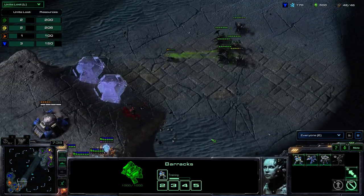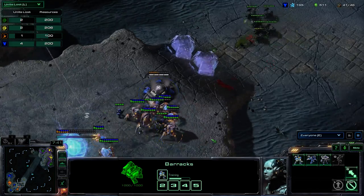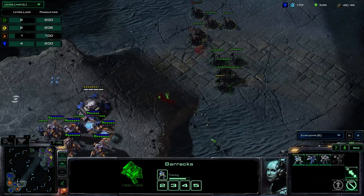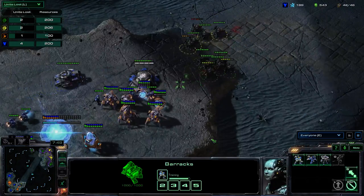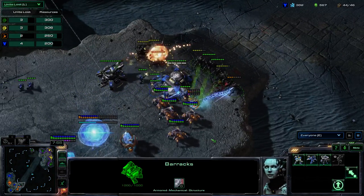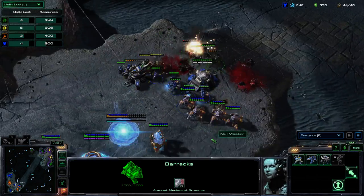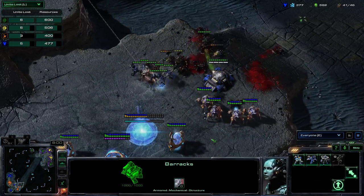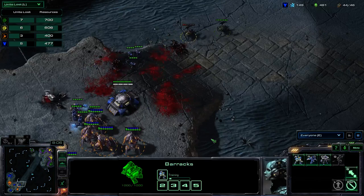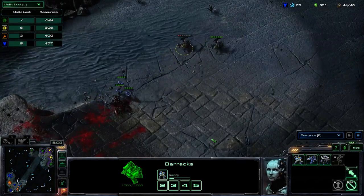He's going to send some SCVs to repair the bunker. It looks like Null is playing much better. Here comes the siege tank — he needs to siege that up. The roaches are on top of it, looks like it's going to go down, but they're going to be able to handle it. It's taking a lot of damage, but the roaches are down.